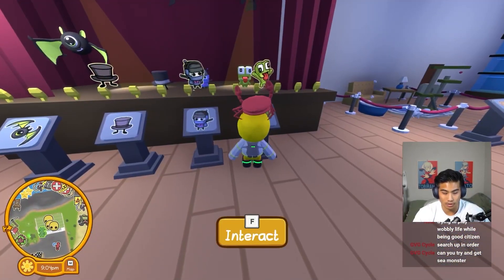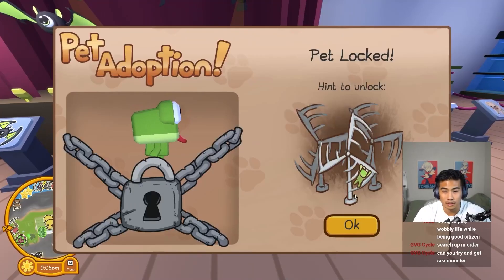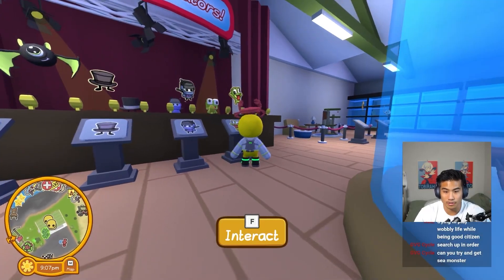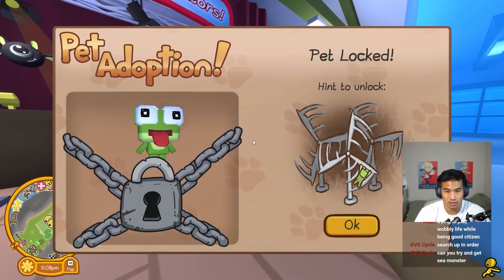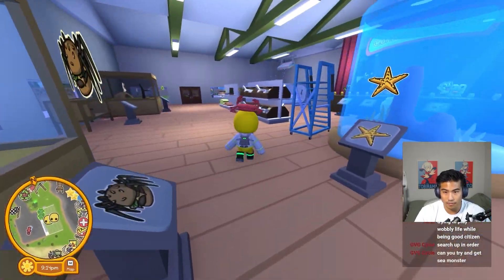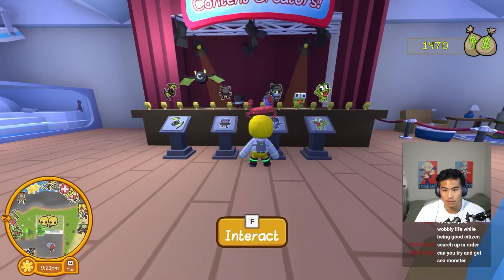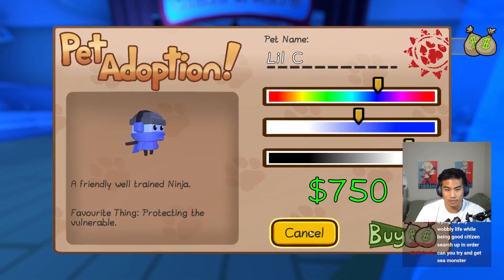Maybe this is where I get the monster — I can get the little monster. Interact. Oh, you can buy pets! Pet adoption — find the unspeakable pet. Now interact with this first. Where's the monster? We have to go to the windmill first. A little ninja. I can't afford any of them — I'm broke. $7.50 for a ninja? That's kind of cute.